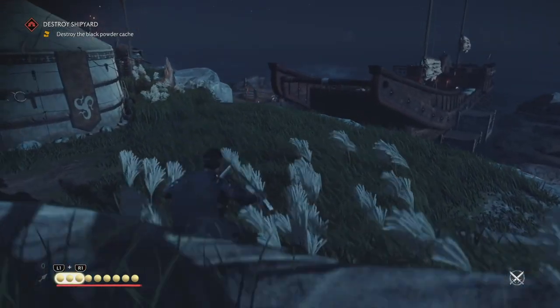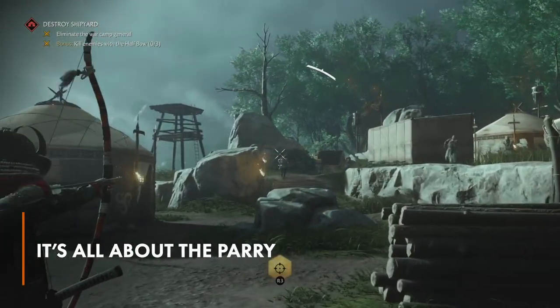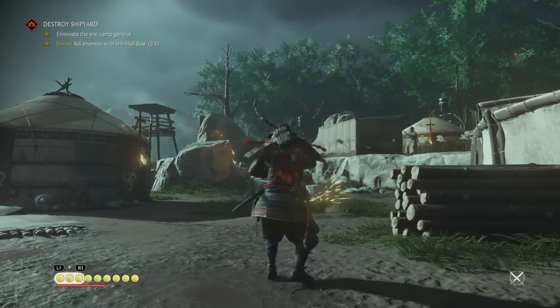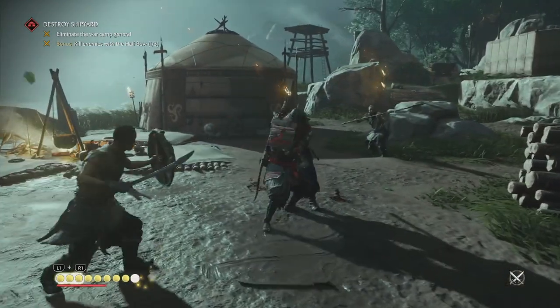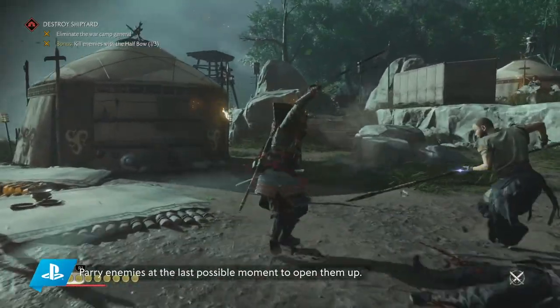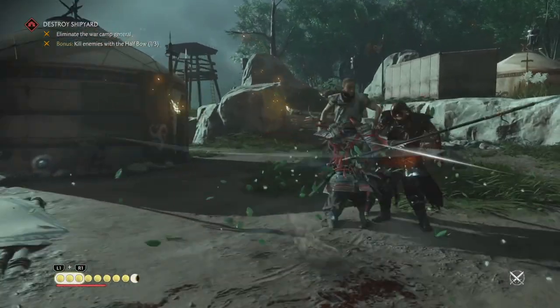Now let's talk about parrying. Similar to Sekiro: Shadows Die Twice, but a whole lot easier, the sword combat in Ghost of Tsushima is built largely around the parry system. You'll want to practice tapping L1 to parry just as your opponent strikes, because doing so will usually let you hit back with a couple of cuts of your own. Unlock the perfect parry, and if your timing is just right, you'll be rewarded with a moment of slow motion and an opening to tap square or triangle to dish out a powerful return strike.